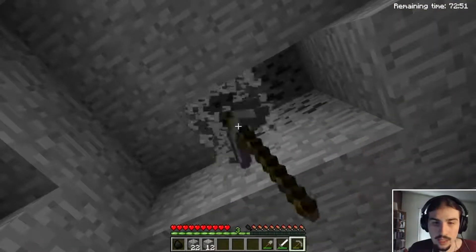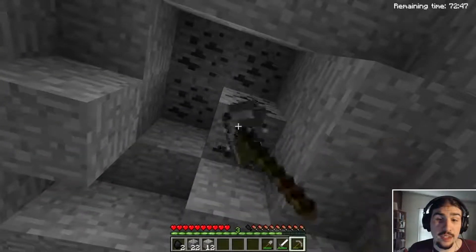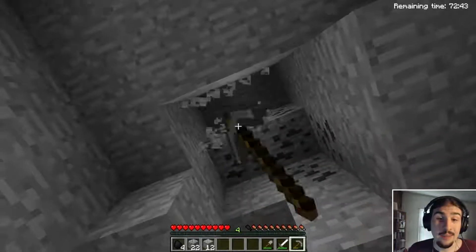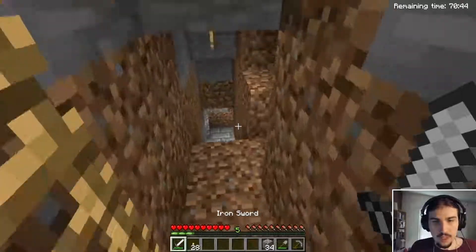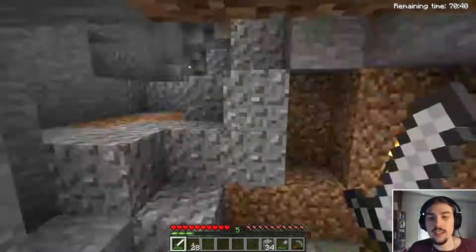This was the last torch right there. I'm going to mine this coal, then head back to the base, get the iron smelting, and while the iron's smelting I think it's time to actually make our way into the stronghold. Got an iron sword and a pickaxe and the stronghold's right down here.